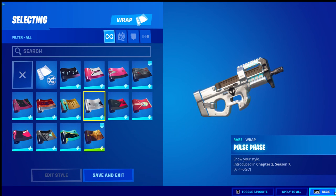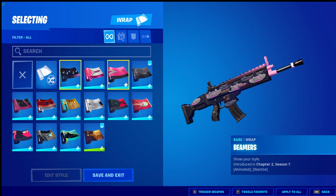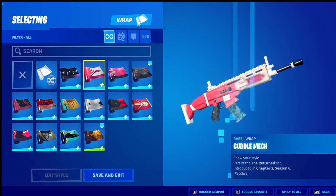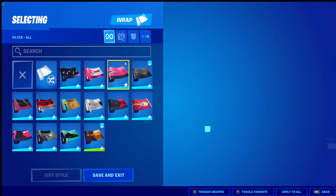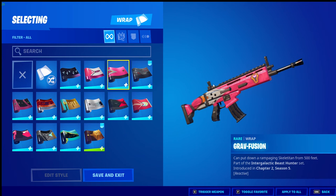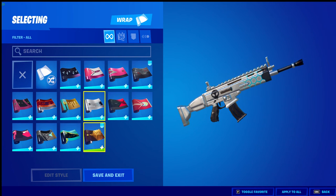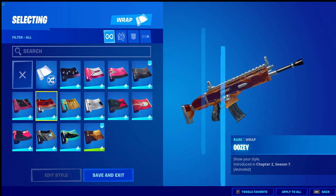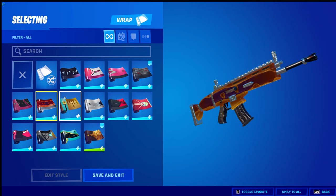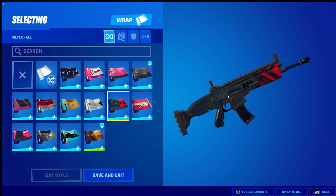I'm going to show all my skin wraps and do skins last. I've got Beamers - don't like it much but it's still a wrap, it's the Cuddle Mech one. Team Leader which was last month's crew pack. Graph Fusion, Hunter's Arsenal - one of my favorites. Got Laser Blaze, Uzi which changes colors - it's a sick skin wrap. Got Pancake Posse, Pulse Phase, and Vengeful Shadow - also a nice skin wrap.